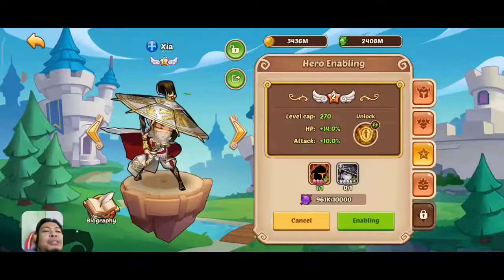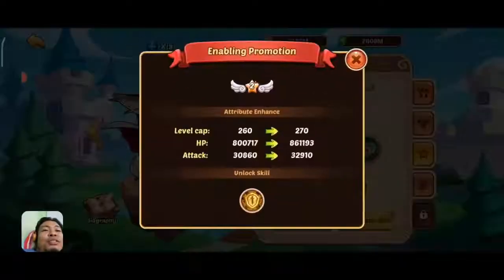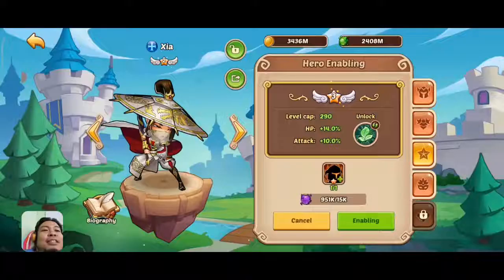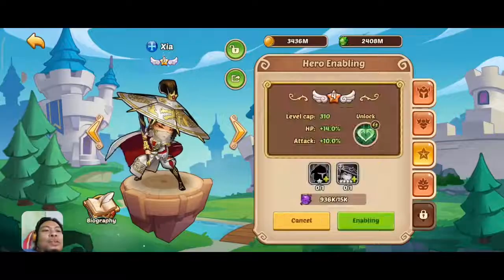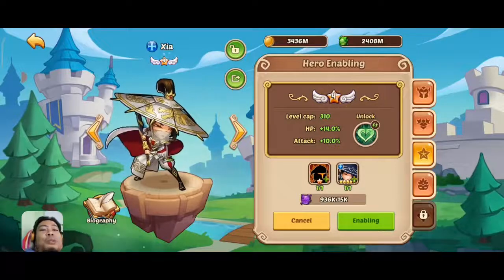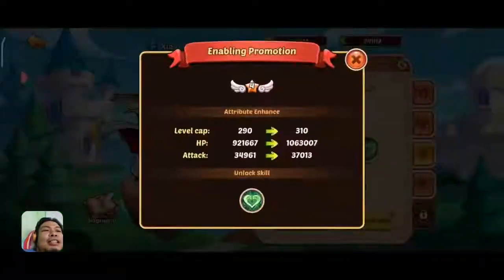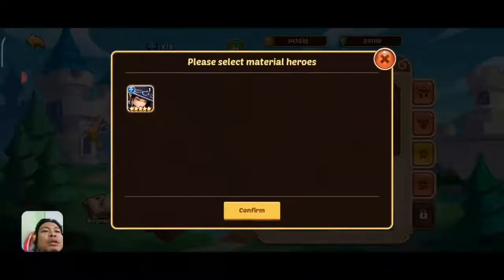Now we're going to make her E1, then E2. I have the Sia copies I need — I used three chests to get Sia because I really wanted her. Then E3, then E4. I'm going to feed a Vesa. As I mentioned, I'm going to build a fortress team around making a Sia so we can do Sealand 25 using our fortress team.